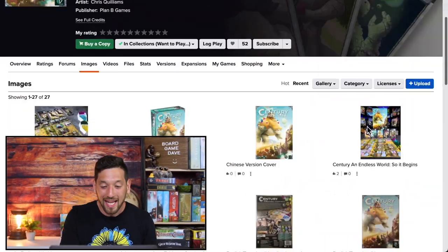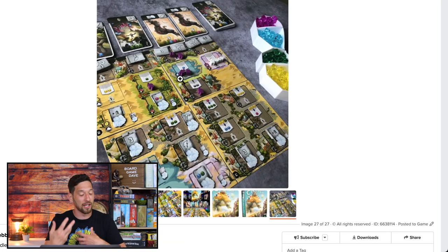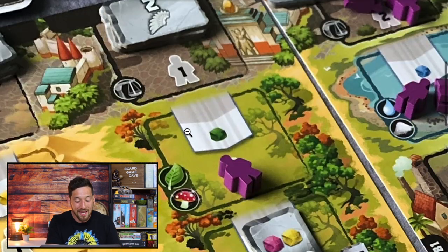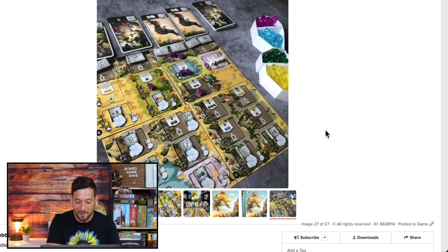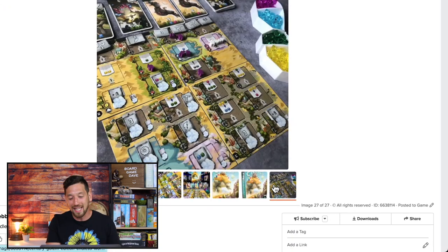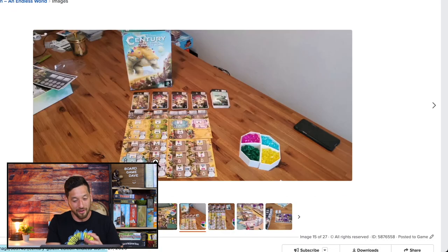Number four is Century Golem Edition: An Endless World, the third in the series, and this one is worker placement. You've got that same idea of converting gems to recruit these golems, but you've got worker placement spots that open up throughout the game and get more powerful as they go. Some require two workers, and you can bump out opponents' workers with your own. The best part is you can combine this game with the first and second games in the series — so many different ways to play. The artwork is beautiful and the components are lovely.